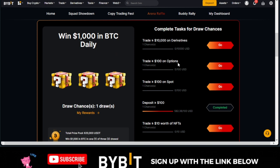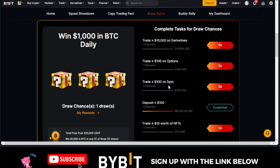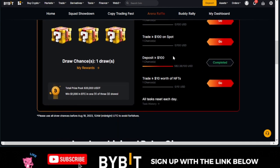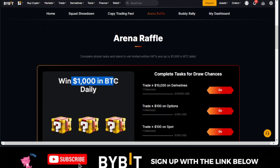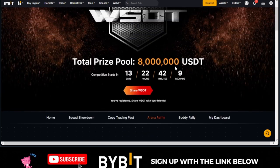If you do $100 in options trading, you qualify for that as well. If you do $100 or more in spot, you qualify. If you deposit $100 or more, you qualify as well. So you can go ahead and complete all of these tasks one after the other. For those of you who trade NFTs, you can do that and stand a chance to win up to $1,000 in BTC just by completing all of these tasks.